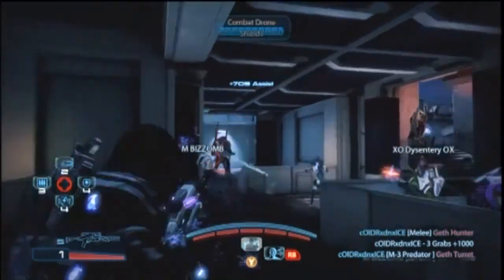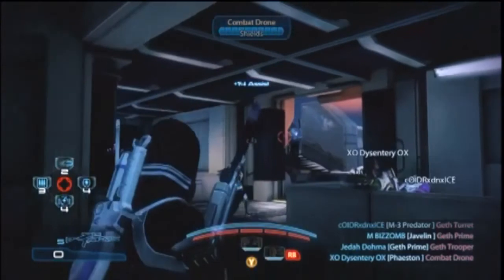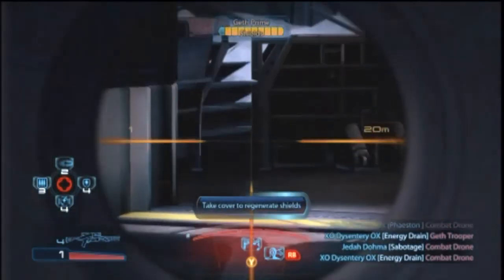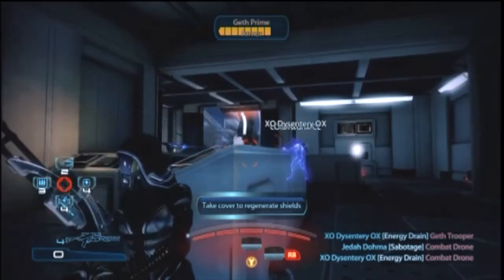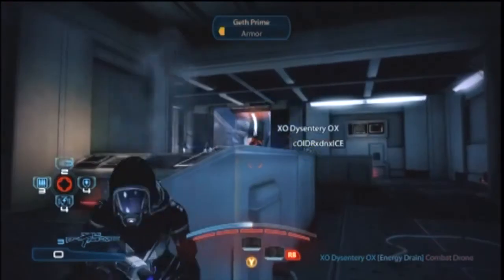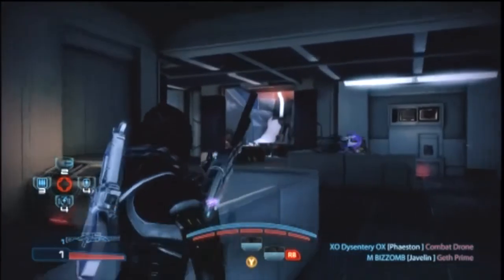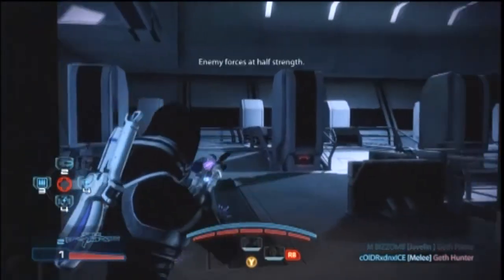Again, the other Infiltrator is doing the same thing as I am, going back and forth. And that Geth Prime shot just curves around — it seems to go through the wall and it curved around and got me. Which is another thing to keep in mind: when you cloak, because you can see my shield doesn't go out of it, it stays at halfway and then keeps going back up. So keep that in mind if you're in a little bit of danger — don't instantly go to cloak, wait it out a little bit.